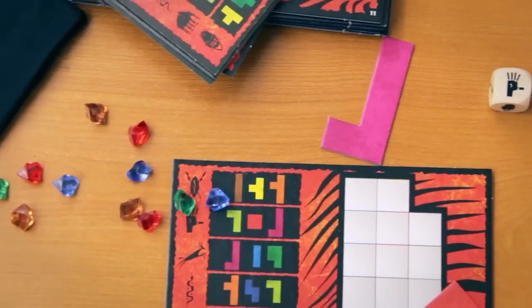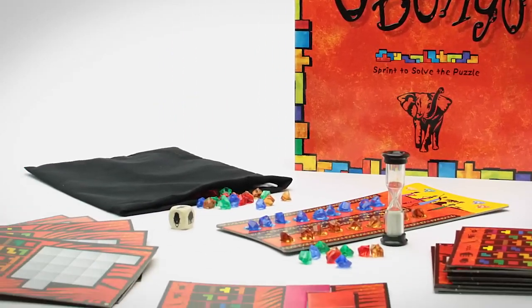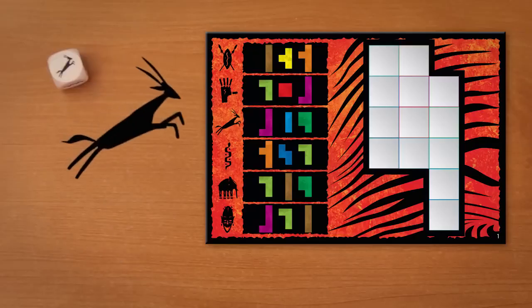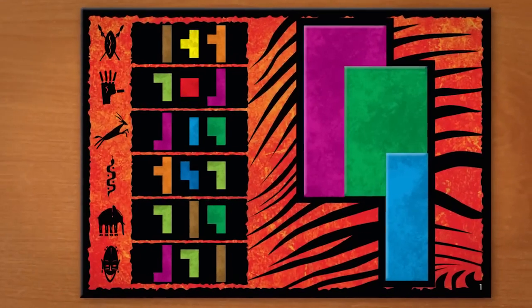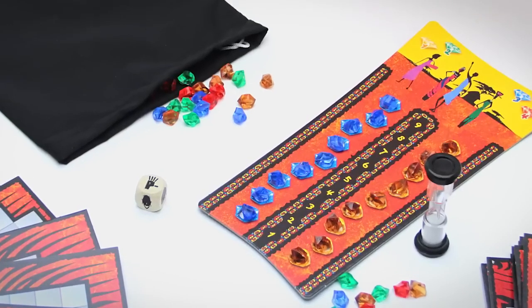Players race against the timer and each other to solve puzzles of interlocking shapes. At the start of each round, players receive a unique puzzle panel. A roll of the die determines which game tiles are needed to complete the puzzle. Players who successfully complete the puzzle within the time limit yell, Ubongo, and grab gems.